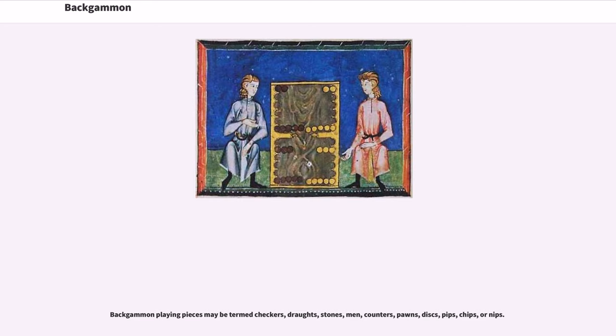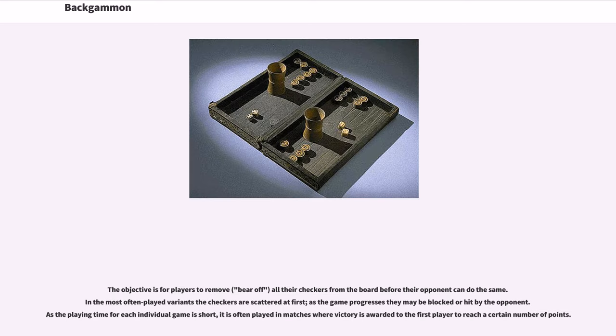Backgammon playing pieces may be termed checkers, drafts, stones, men, counters, pawns, discs, pips, chips, or nips. The objective is for players to remove, or bear off, all their checkers from the board before their opponent can do the same. In the most often played variants the checkers are scattered at first; as the game progresses they may be blocked or hit by the opponent. As the playing time for each individual game is short, it is often played in matches where victory is awarded to the first player to reach a certain number of points.